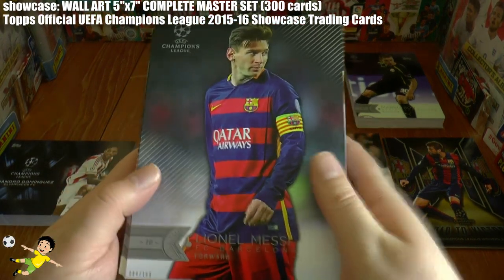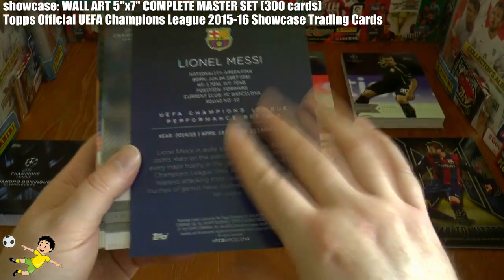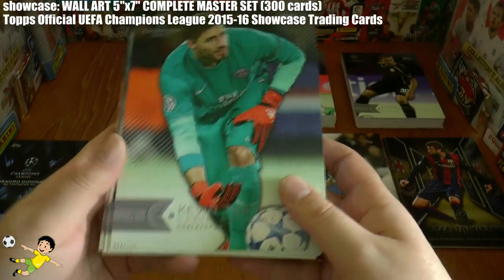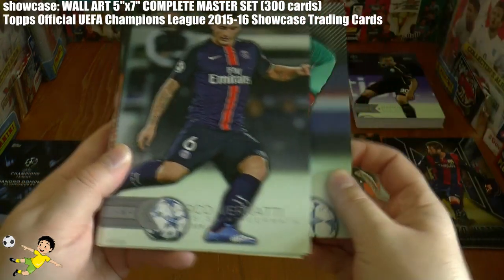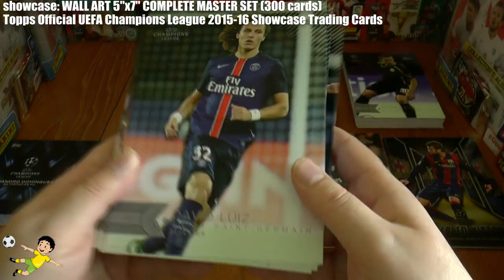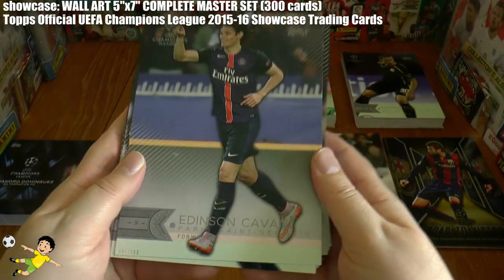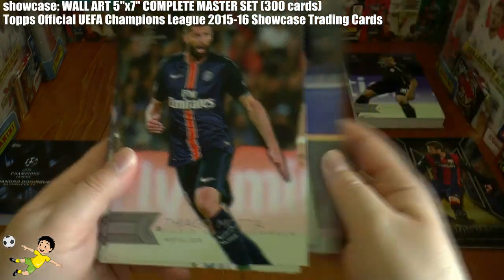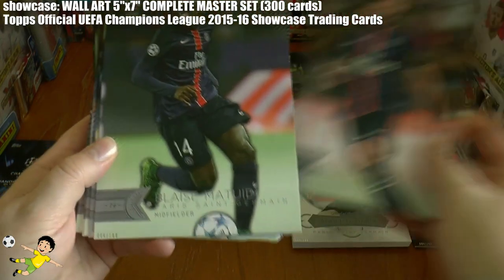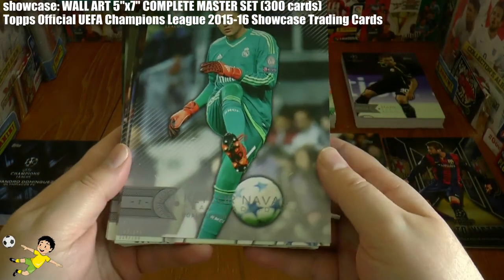We start with the fantastic Lionel Messi — the backs are exactly the same as the standard card. Next up is the fantastic Zlatan Ibrahimovic, Kevin Trapp, Marco Verratti — sure to be one of the world greats in the next few years — David Luiz, Angel Di Maria, and Edinson Cavani. Continuing on with PSG we have Thiago Mota and Blaise Matuidi, completing the PSG team.